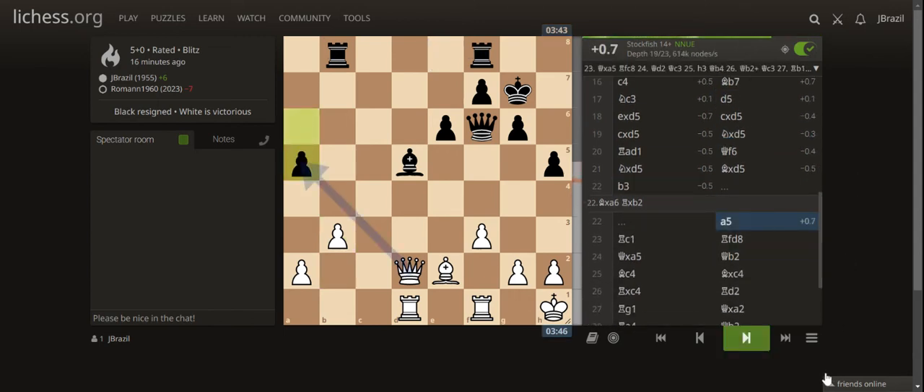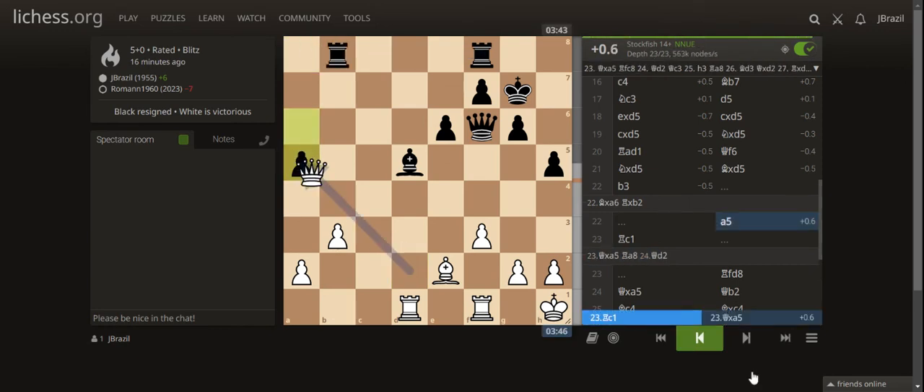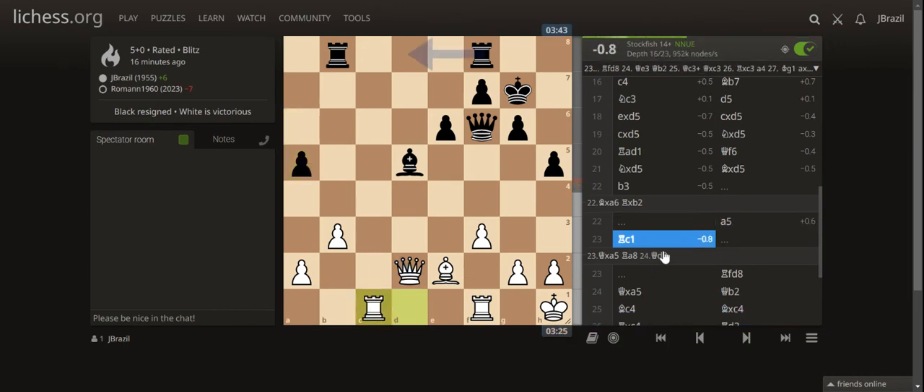He played a5. Actually I could have taken a pawn there but I was scared. I should have taken it — I'd have a passed pawn and I think it would already be winning. But instead when he played a5, I played Rook c1 to infiltrate the c-file.